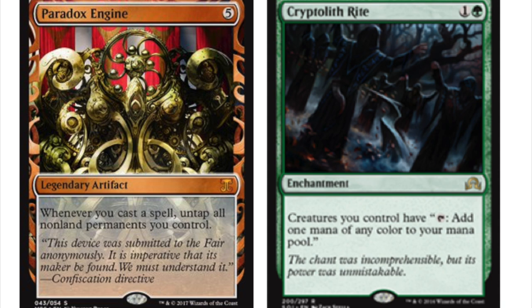For any type of infinite combo, I feel like you'll need Cryptolith Rite — one green, enchantment, creatures you control get tap to add one mana of any color to your mana pool. Essentially, you can play your entire hand out, which is great. Each time you play a spell, you untap your non-land permanents, then play another spell using your lands and creatures, playing out your hand quite easily assuming you have enough mana to start.